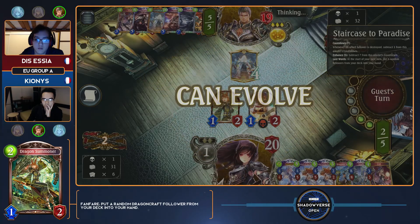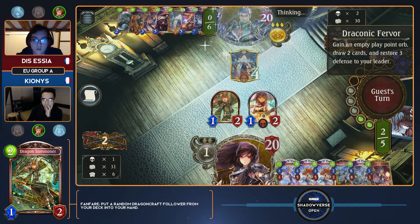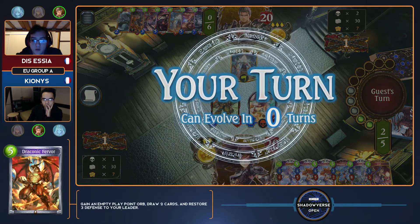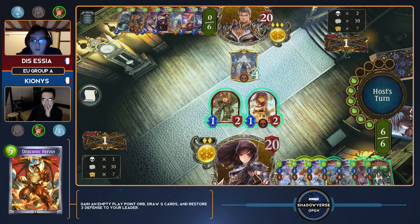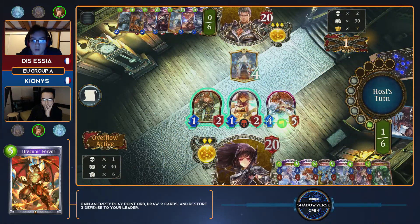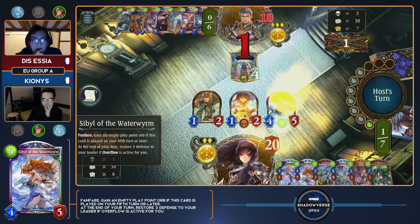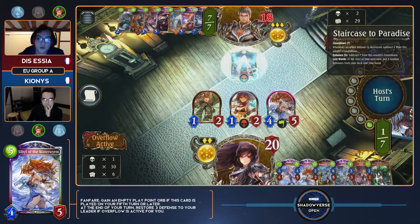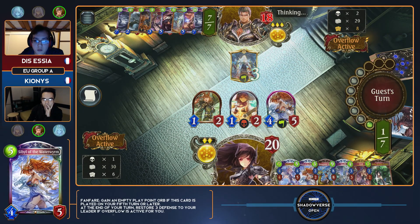We're seeing Essia's hand going for the same game plan, except this time he has much less ramp than he was able to develop last time. He finally gets to a Fervor, but had really nothing but Staircases to play until then. And Kionis has plenty of ramp — ramp for days. It's going to be interesting to see if Kionis's threats — Lucifer, Israfils, and things like that — are going to be hindering enough to Essia's game plan that he has to stop and deal with them.